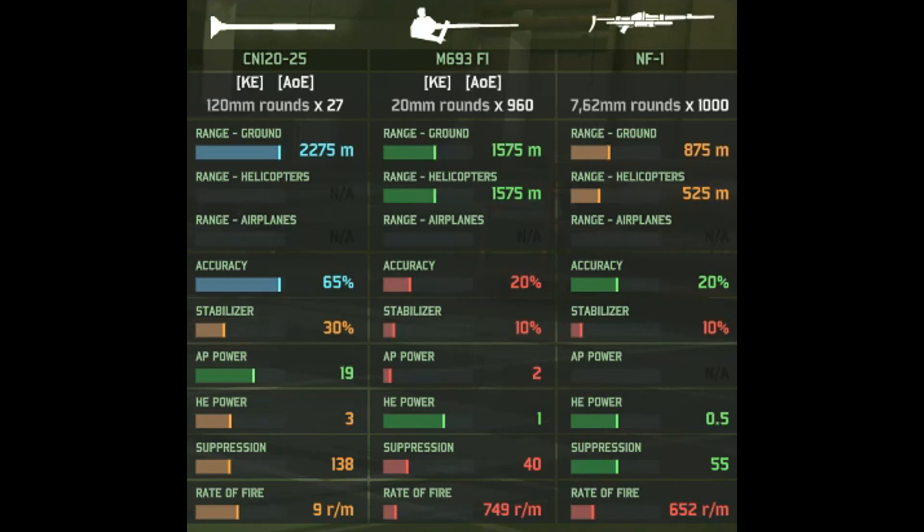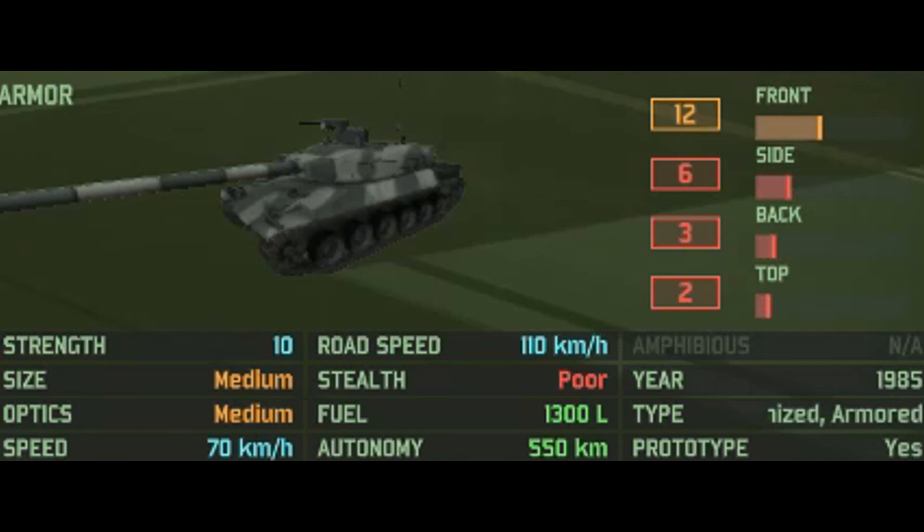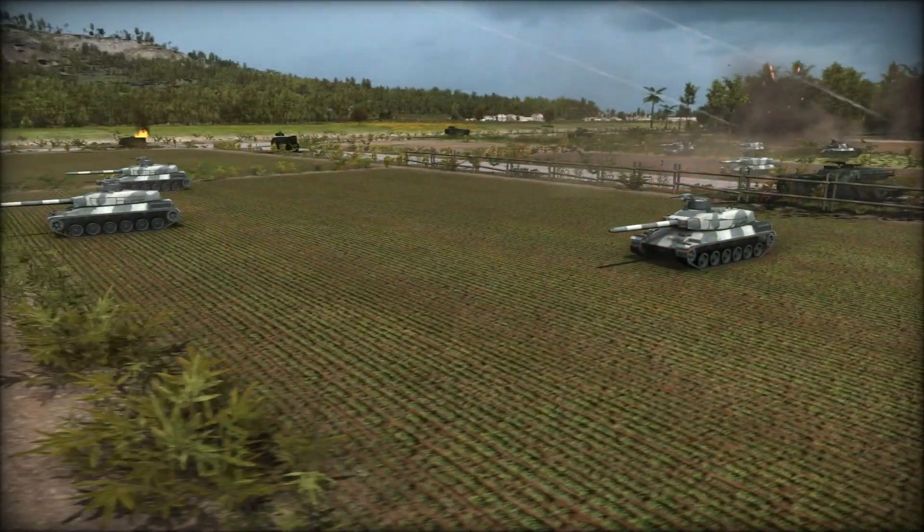We have the coaxial 20mm cannon, which is a pretty standard 20mm-style cannon. And then you have a single machine gun. Top-down miscellaneous stats: it has strong frontal armor, 6 at the side, 3 at the back, and 2 on top. Standard 10 HP with medium size, medium optics, a speed of 70 kilometers off-road and 110 on the road, pretty good autonomy, poor stealth, is a prototype, and is restricted to mechanized and armored decks.